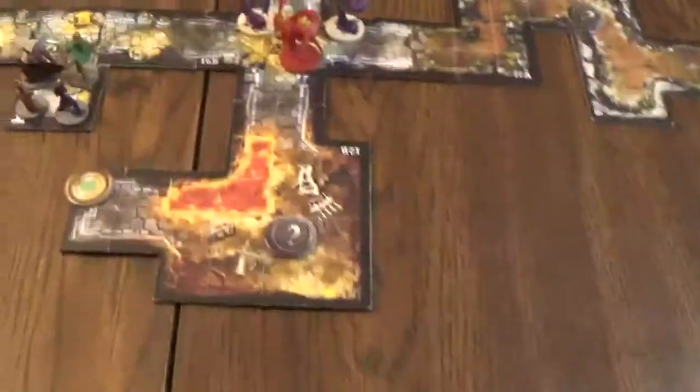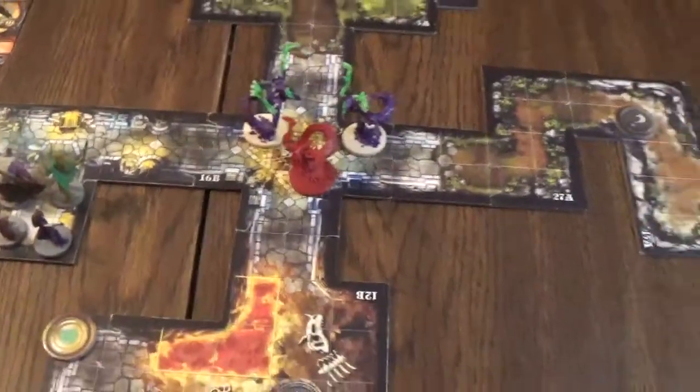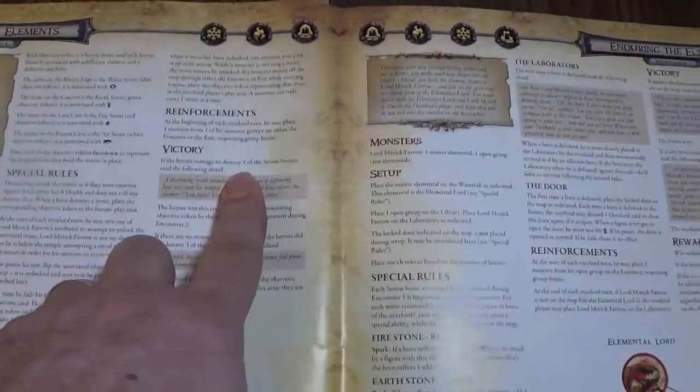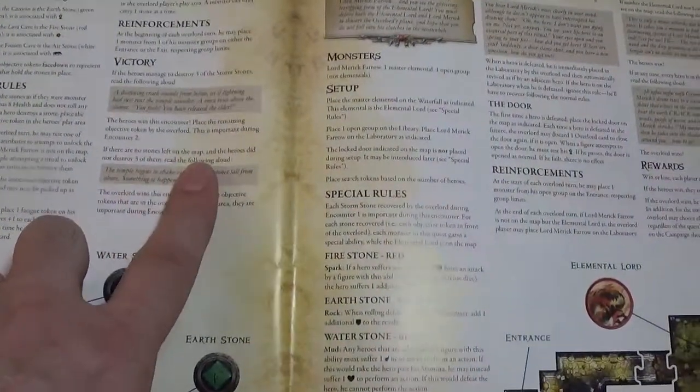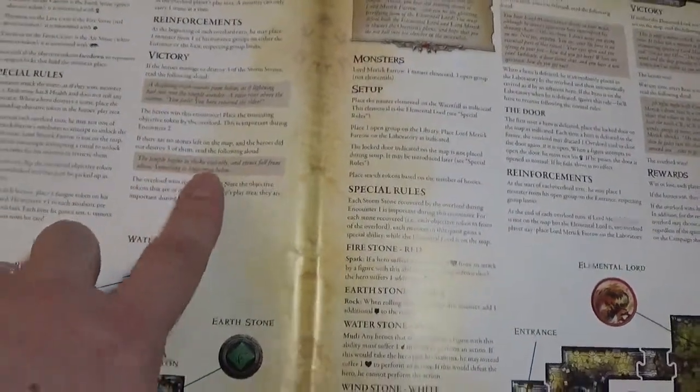These little question marks here are the elemental stones. We have to destroy three of the stones to win. If there are no stones left on the map and the heroes do not destroy three of them, the Overlord wins.